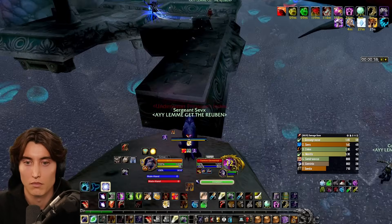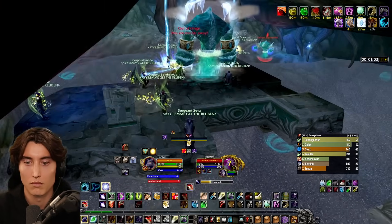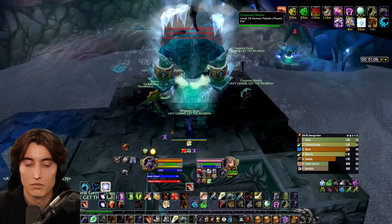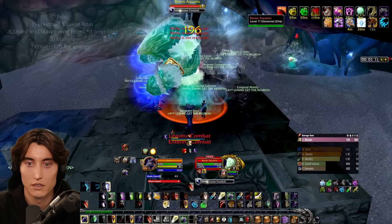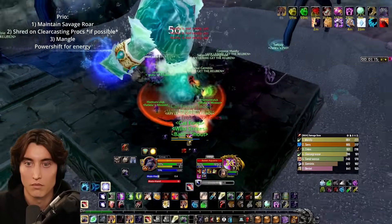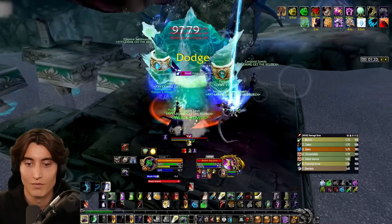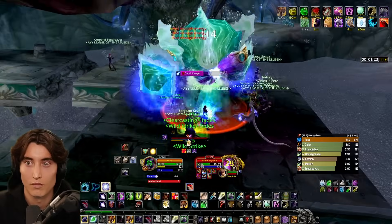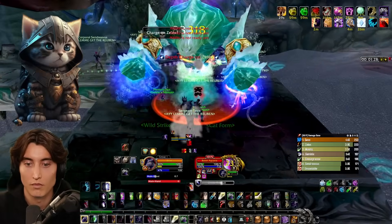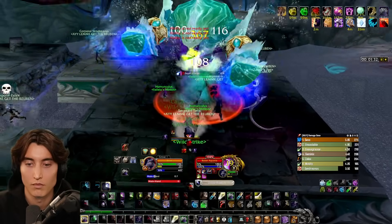As a feral druid, you're going to want to be power shifting, which I've explained how to do in my previous videos using the overlaid macro on the screen. The rotation you should be aiming for is as follows. Because Baron Aquinas is an elemental, he's immune to bleed and poison effects. So you'll only be using Mangle and then Shred on Clearcasting procs if possible to get behind the boss, all the while maintaining Savage Roar for your 30% increase in physical damage. Sometimes it's not possible to get behind the boss, like when you're tanking, so just substitute Shred with another Mangle. Pretty quick and easy fight.